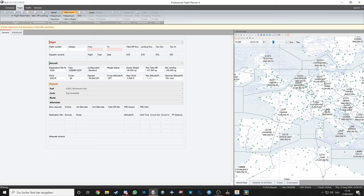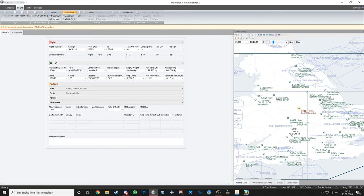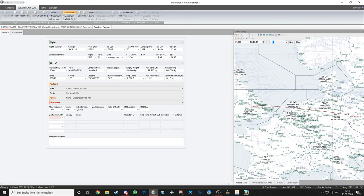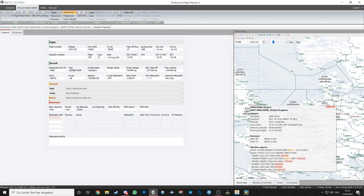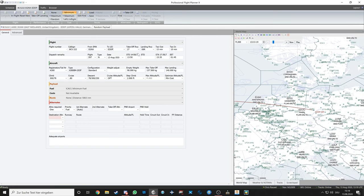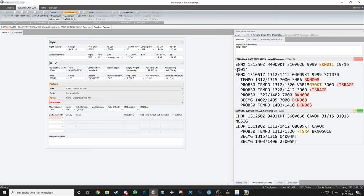Our flight number today uses DHL, which is EuroTrans, callsign BCS. I use triple-two as my standard number. Today we're flying from EGNX (East Midlands) to Leipzig — this is a real-world route. I don't have payware scenery for East Midlands currently, but you will see scenery at Leipzig.